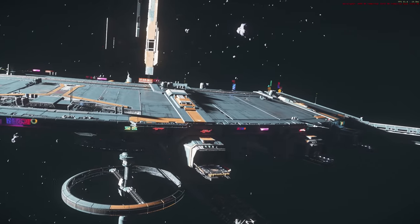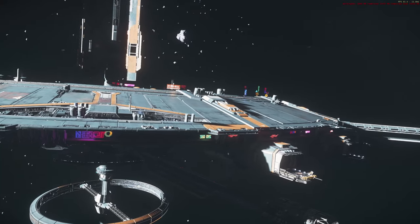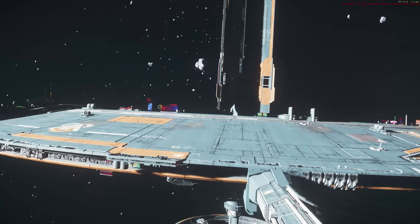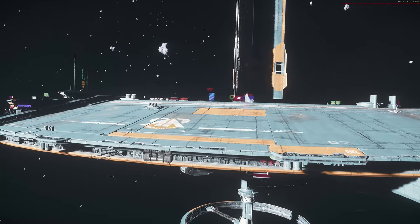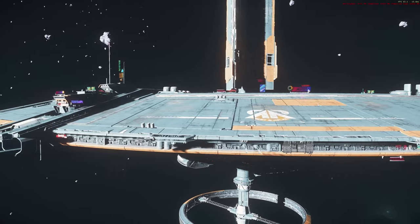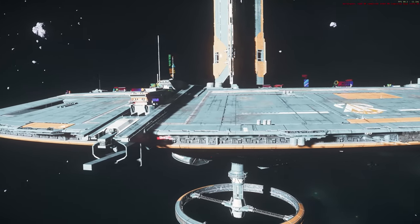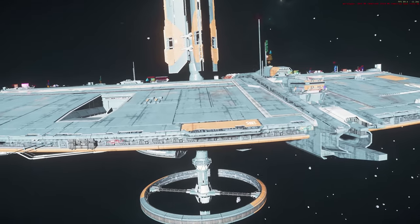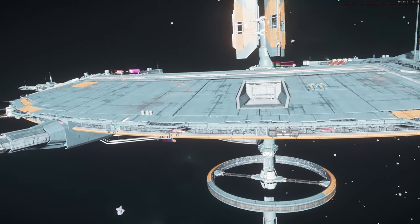They've also added FPS weapon scopes. Some weapons can attach scopes via the equipment manager — there's a 1x red dot, a 3x hollow, and 4x and 8x telescopic flavours. Only certain weapons can equip certain ones. They are available to buy at FPS weapon shops and are available on the display shelves as well.